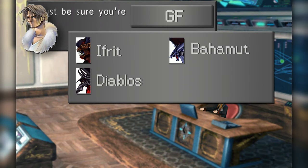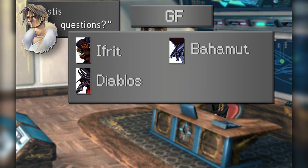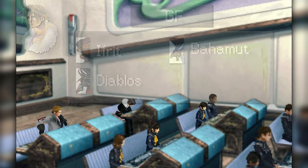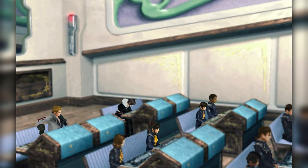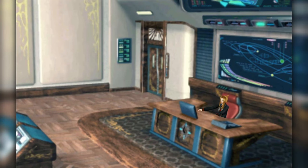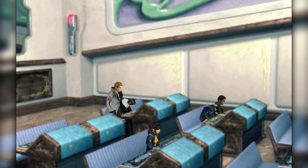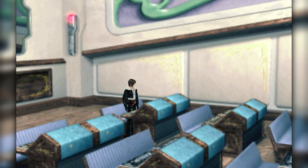You'll also notice that tiers define not only what magic can be wielded or junctioned but also which character abilities can be equipped — this is in an effort to keep that difficulty curve somewhat intact. Lastly, we have the GFs and commands available to Squall: he gets Ifrit, Diablos, and Bahama along with their associated commands. Trust me, this is all Squall needs for this build — he is a powerhouse. As we progress further in the game we can cover more of the nuances to each build and what tools we have to play with depending on our place in the story.